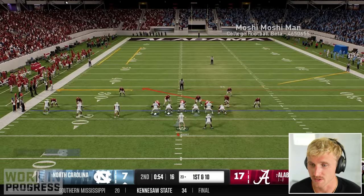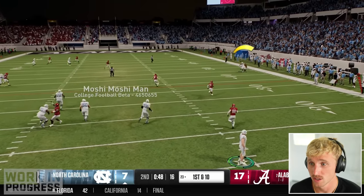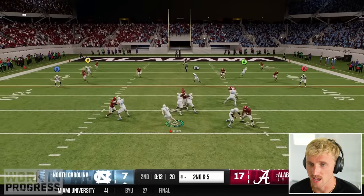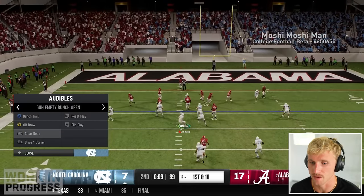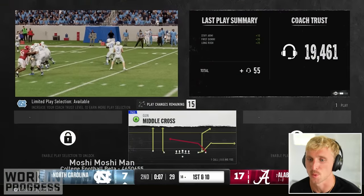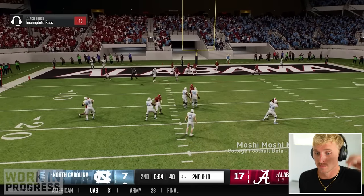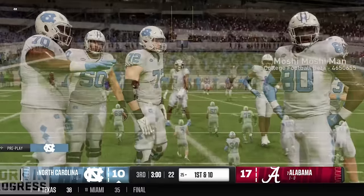Big opportunity here with 54 seconds left and all three timeouts. I see the blitz — risky ball but he's in front of it. Third and two, we're hot. Great catch. We get the first down. This is college football, which means we can no-huddle and preserve our timeout. Coach is gonna give me one shot at the end zone with seven seconds — that's why you gotta get your coach trust up. We bailed out by a dropped interception. We take the field goal and we start with the ball.